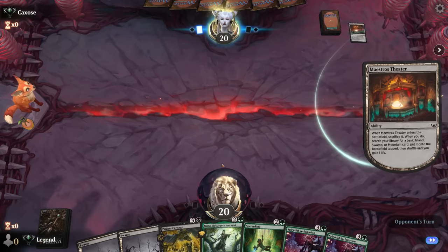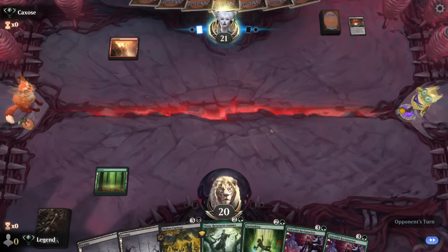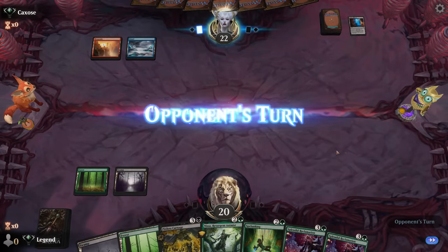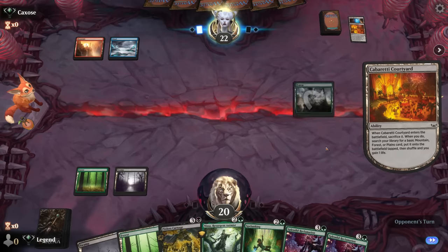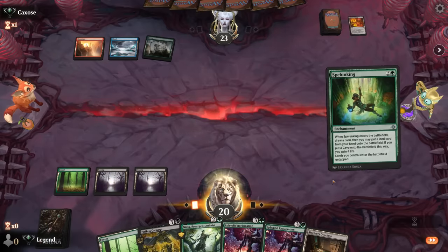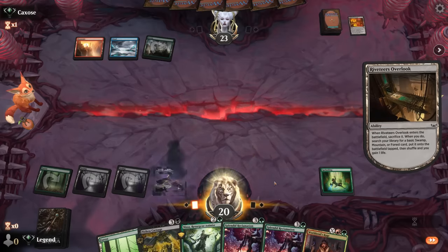This might be the Temur version of the deck — in which case I don't hate my chances since they have a bit more creature interaction, while we're more focused on comboing off. So yeah, Temur versus Jund landfall here. Our opponent's off to a slower start. I don't want to expose Nissa to removal, so I could just play Spelunking. If I plot Carnage now, next turn we could cast it and Reclamation to get our lands back — but we don't have many fetch lands in the graveyard yet, so Spelunking is still pretty good here, helping us ramp and filling the graveyard.